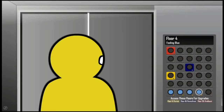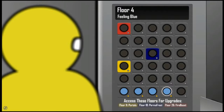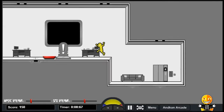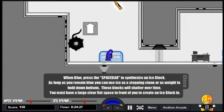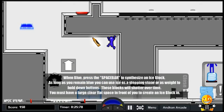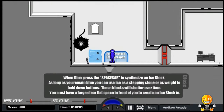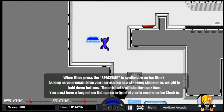Yeah, so anyway guys, this is basically the gameplay — I'm only gonna do one row at a time really, probably not though, I have no idea. When blue, press the space bar to synthesize an ice block. As long as you remain blue you can use ice as a stepping stone or as weight to hold down buttons. These blocks will shatter over time — interesting.